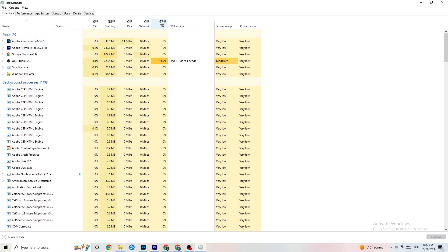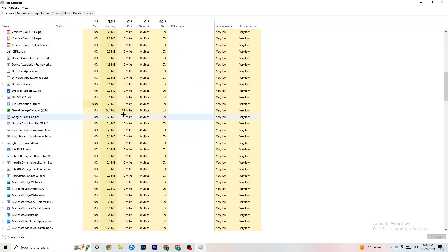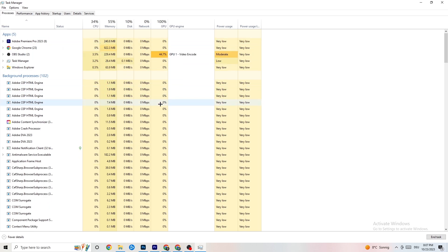End every task that is using too much GPU or CPU — you'll see them highlighted in dark yellow or red. Focus especially on apps, but also check background processes. Right-click the offending program — for example Photoshop — go down to 'End Task,' and repeat for every program using too much CPU or GPU that you don't need.